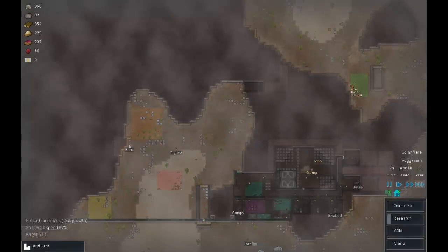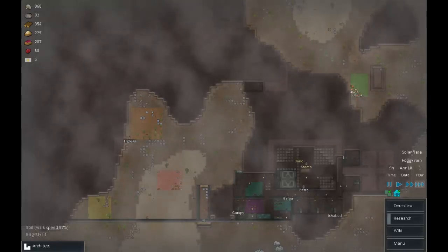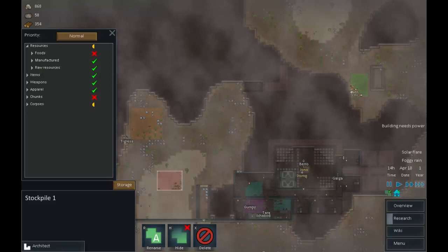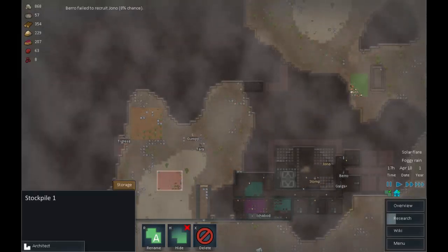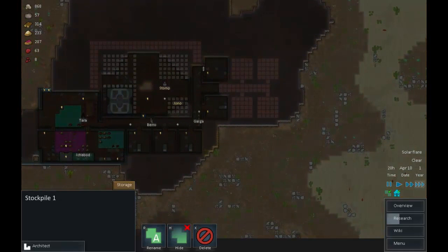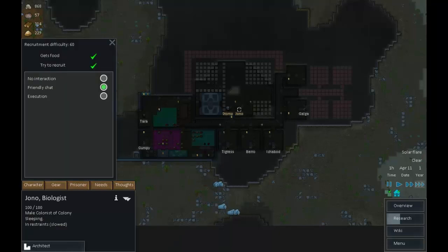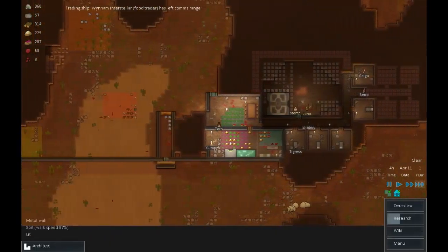Welcome back to RimWorld, picking up where we left off. Tigris and Barrow are doing some mining and planting - some trees have been planted and bedrooms are being made. Checking the stockpile, the AI Persona Core has a home and someone will haul it soon. Barrow's making new bedrooms. Galga is doing some building. We're still trying to recruit Jono. The solar storm is over.